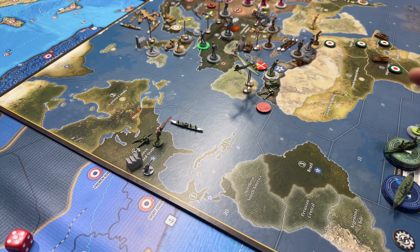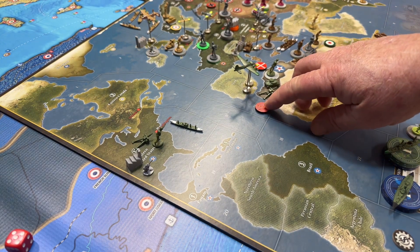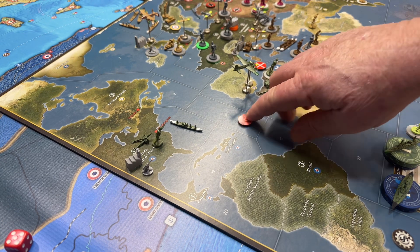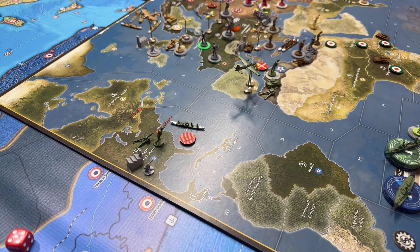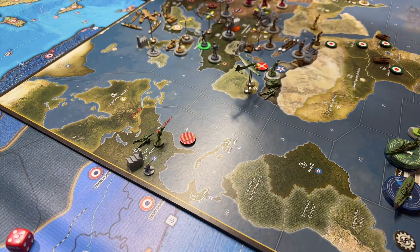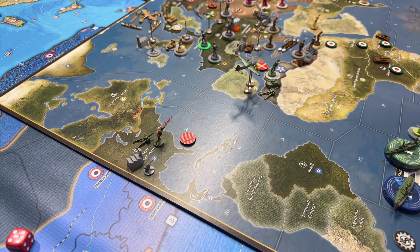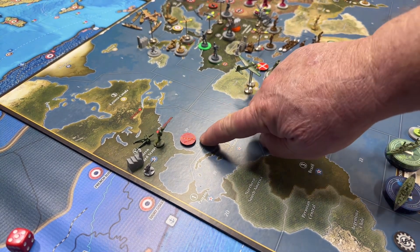Given the threat posed by the Italian Navy, this destroyer and two transports are moving two spaces back to the East Coast. So there's now one destroyer and three transports on this card.